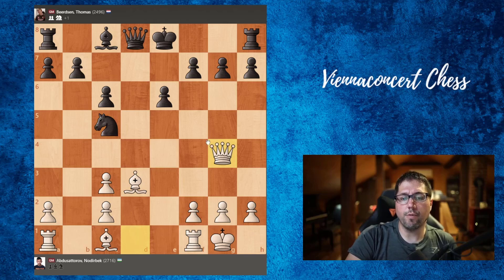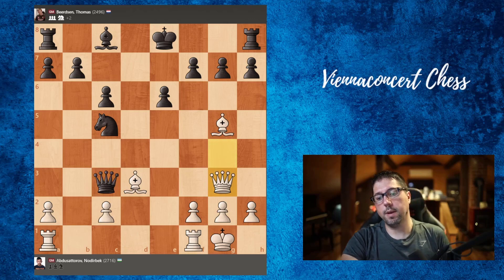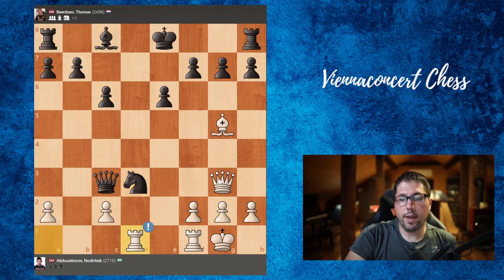But now queen g4 is also strong, keeping pressure. What to do? Queen f6. As you can see from the previous line, bishop to g5 is the theme here. Now queen takes a pawn, and here Abdus Satoru played queen to g3. You can also play rook to d1, but queen to g3 is also playable. Knight takes bishop, knight takes bishop — in this position we have to be again very careful and know the theory. We shouldn't take like this because after f6, bishop e3, and castle, black will consolidate. If we play bishop to h6, now just rook to f7 and black is okay. So rook to d1 is the best move.